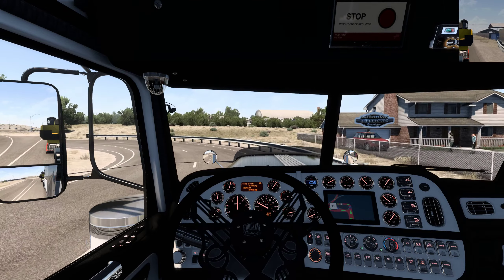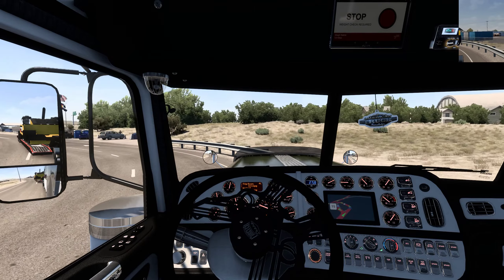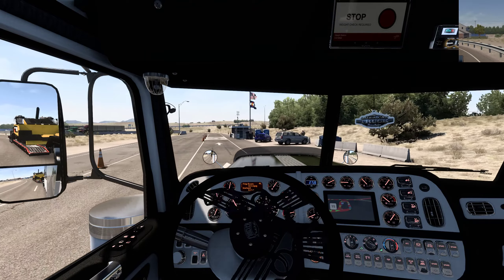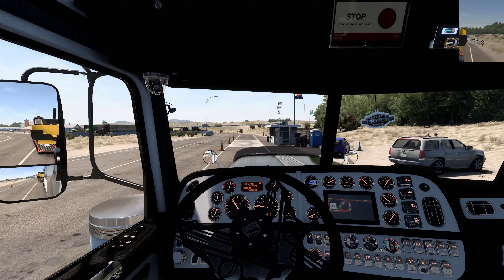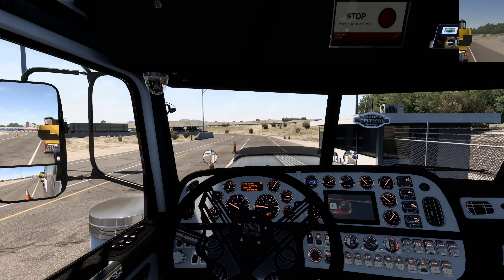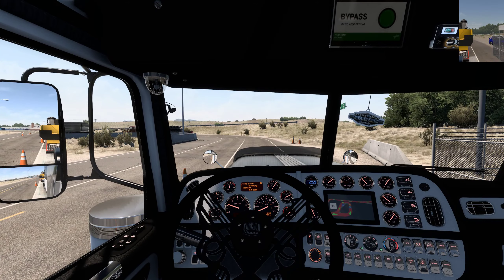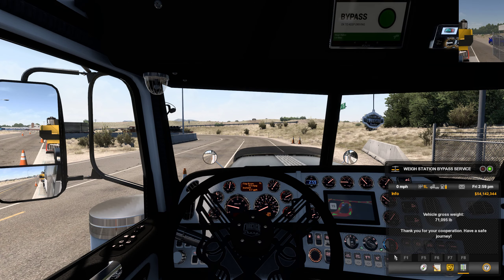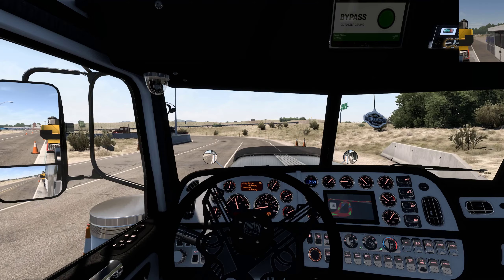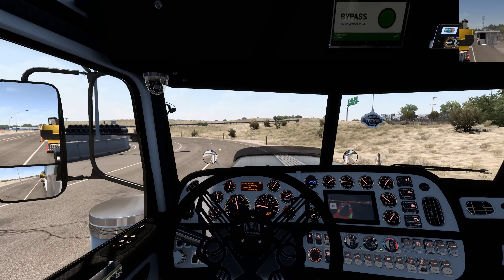Looks like the Chivon flag over there. If we were in Chicago I'd be thinking of the Chicago flag, but it looks like the Chive except it's not green. Our load is 71,095 pounds — the last load was heavier but it was a big old generator.